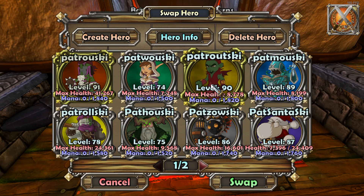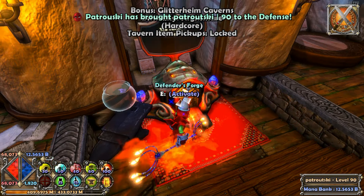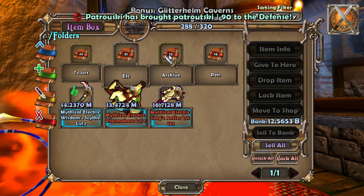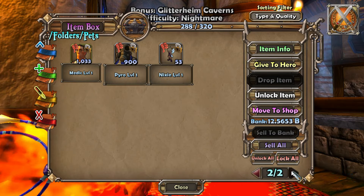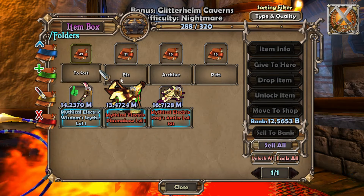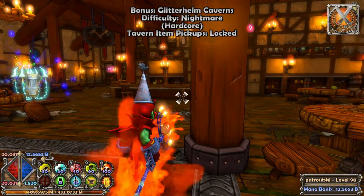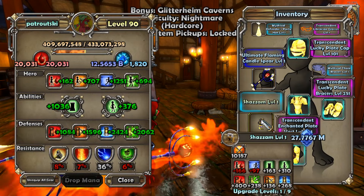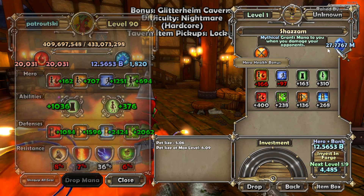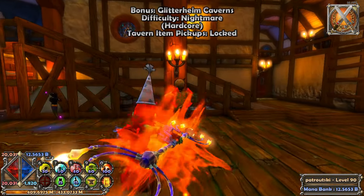I'm going to switch to a different character just to equip the genie temporarily, because I want to see how genie the genie is. Let's switch over to the monk, go to the item box, head over to our folders — learning every single day in Dungeon Defenders. Give the genie over to my hero. I want to make sure I know where my other pet went — fish in a bowl that's worth 194 mil. Okay, I have my genie equipped. There's a lot of things in Dungeon Defenders that have a passive effect. Grants mana to you when you damage your opponents — now I see the passive effect.